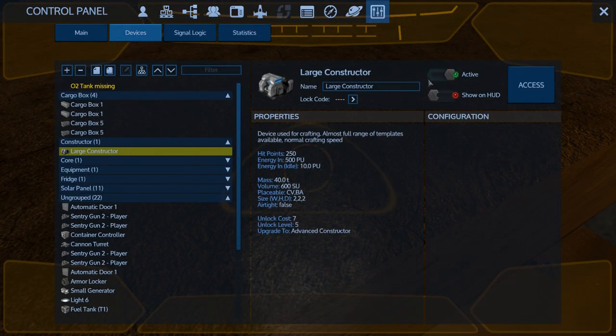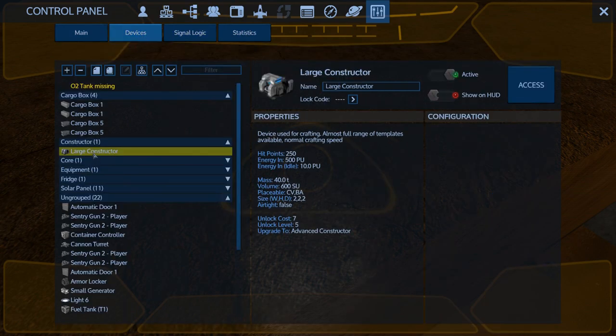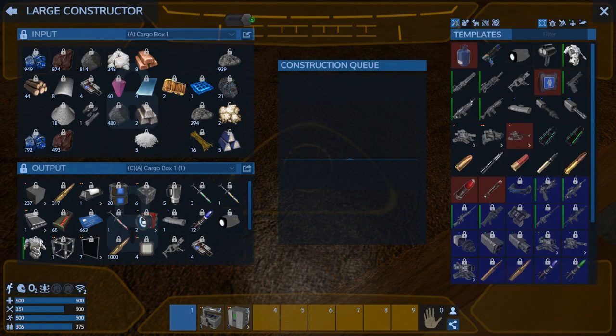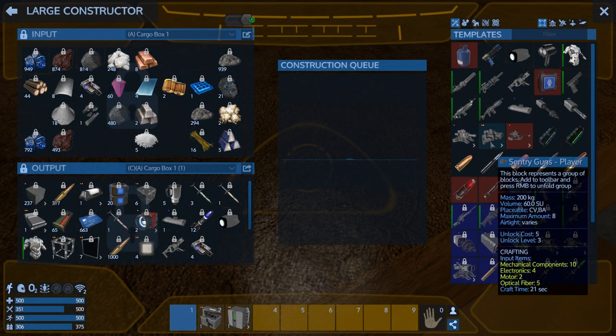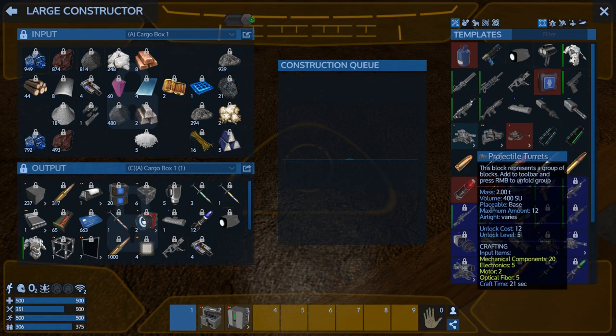We're going to make — how's our fuel? We've got tons of fuel. So we're going to make four more of the cannon turrets. We can't put any more sentry guns on — we're maxed out at eight.